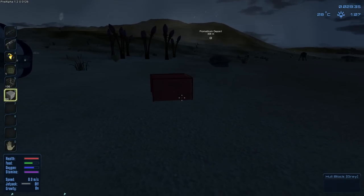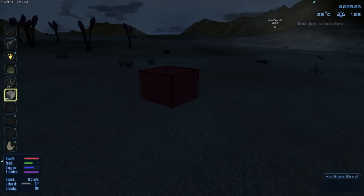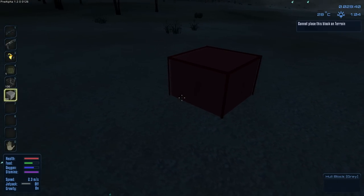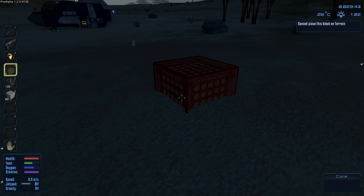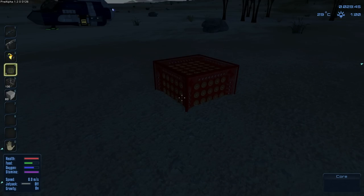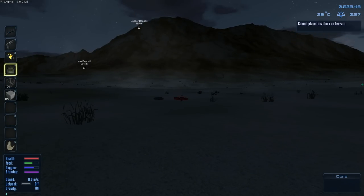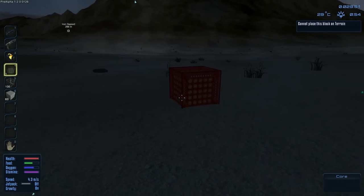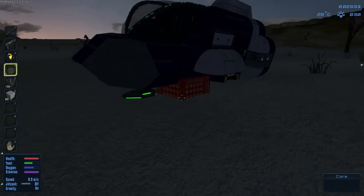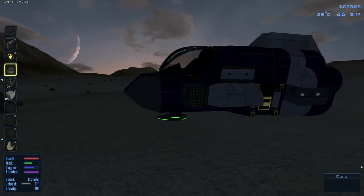Let's go ahead and build ourselves a base. You cannot place this block on terrain — well, what about this one? Maybe I have to have the base structure. It's possible that I have to have the base structure, although I would very much prefer it if I could place the core wherever I want, because the core is the thing that you've got to defend. Oh, I can attach it to my ship? Weird.